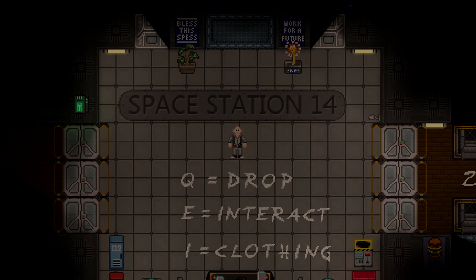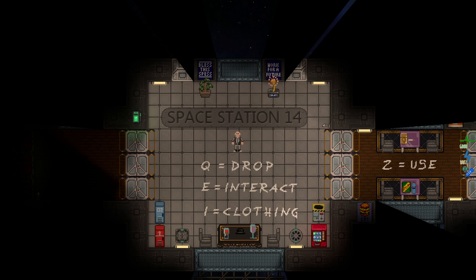Welcome to Space Station 14, a multiplayer role-playing game where every single person on the station is playing a specific job, trying to prevent the inevitable destruction of the station. This video is designed purely to help you learn the controls, more specifically the controls unique to Space Station, as this game can be rather clunky and cumbersome at times. You may want to know how the controls function before you actually give role-playing a shot.